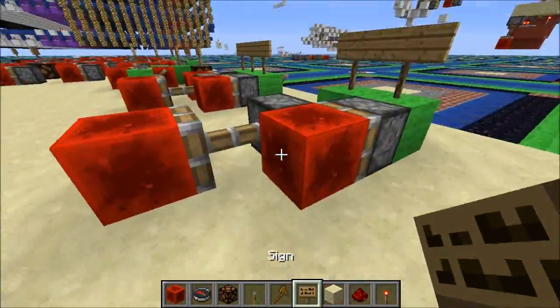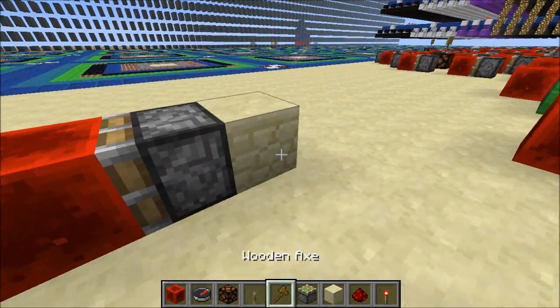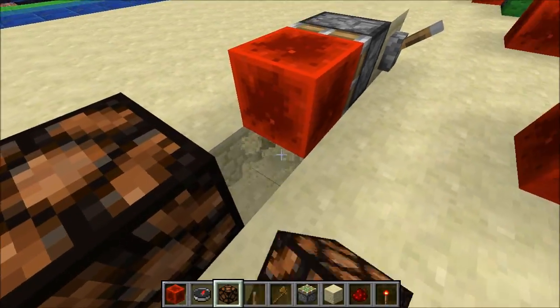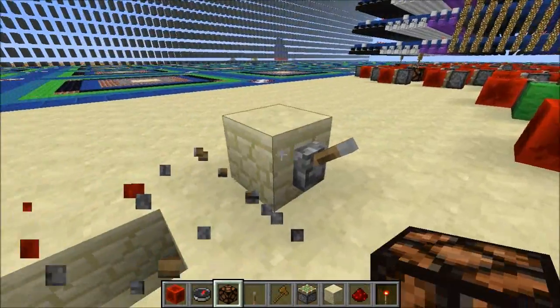But if we were to get out some sticky pistons and put Redstone blocks on them, now we can get power from a lever right to anything we wanted, break all the blocks under it, and it would work beautifully. So it's one high — for real.